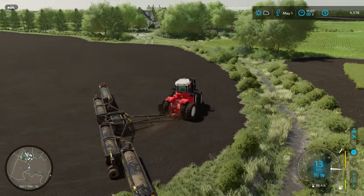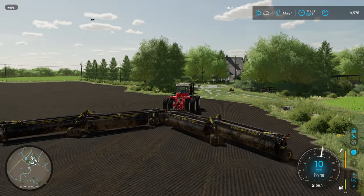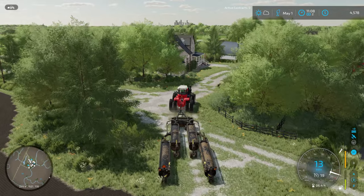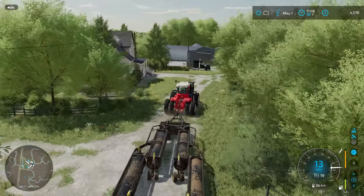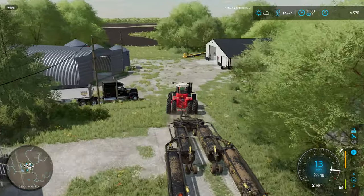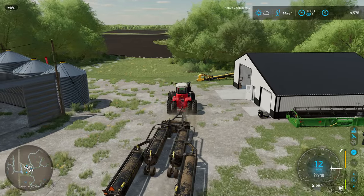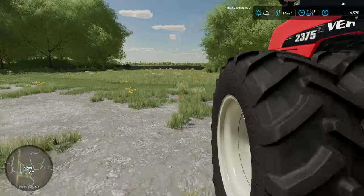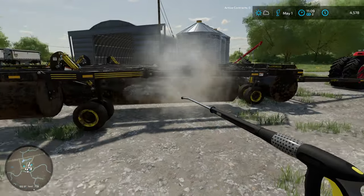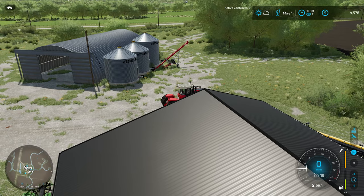We're coming up to the last little triangle here - I'm going to try and take it in one pass. I think that about does it. I believe we are all done with our rolling. Let's go ahead and get this thing folded up, run it back up into the yard. This is a lease so we're going to return it. Hopefully the rolling benefit on this field was worth the $5,000 investment - if not, it was at least fun and the right thing to do for our crops.